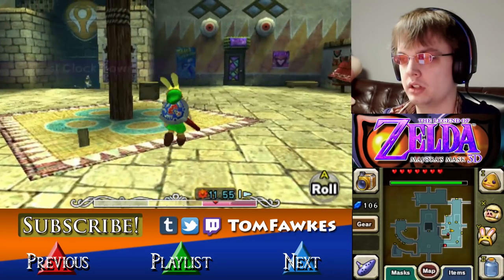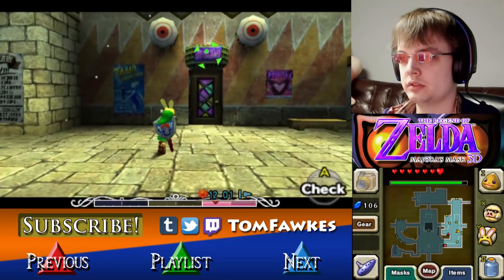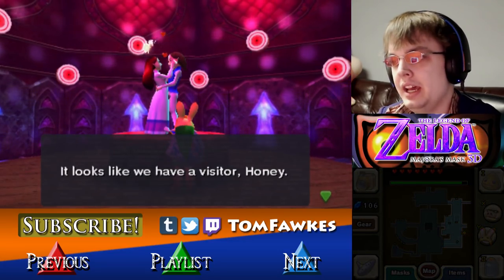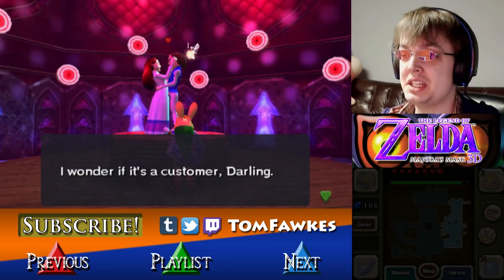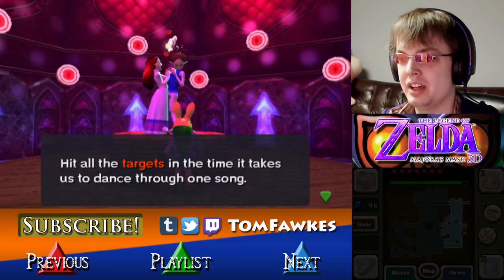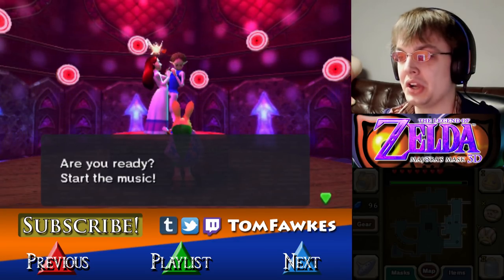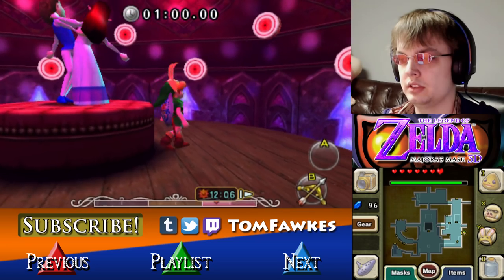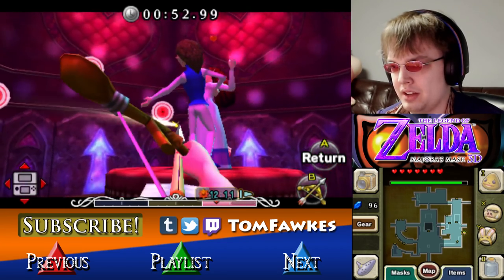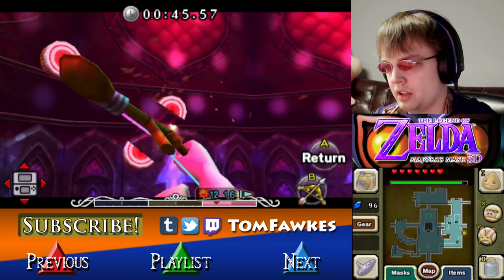Let me try the Honey and Darling Shop. I see targets — Honey and Darling's Shop. It looks like we have a visitor, honey! I wonder if it's a customer, darling! Do you want to play? Today's target shooting day! One game is ten rupees. Hit all the targets in the time limit — the time it takes for us to dance to one song. But if you fall from this platform, you're out! Are you ready? Start the music! I should — oh wait, I got a bow equipped already. I got infinite arrows, so I guess I can just spam this.